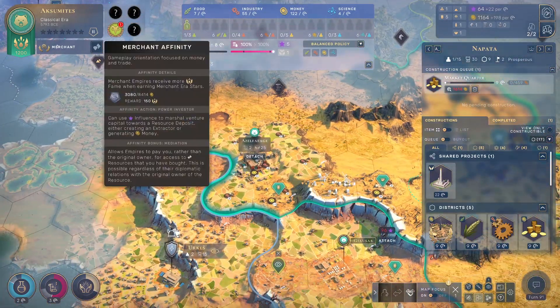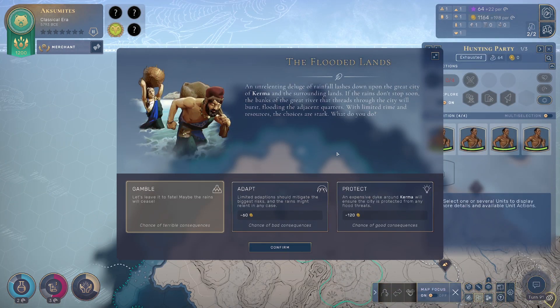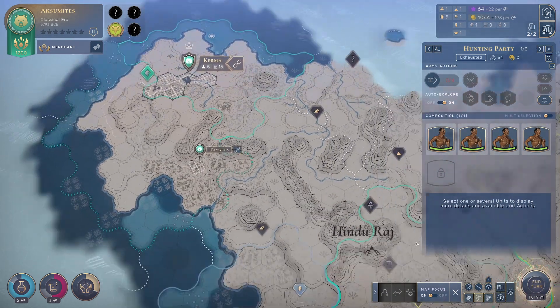An unrelenting deluge of rainfall lashes down upon the great city of Kerma and the surrounding lands. If the rains don't stop soon the banks of the great river will burst, flooding adjacent quarters. Choices are stark: leave it to fate, adapt with limited additions to mitigate the biggest risk, or protect with an expensive dyke. I'm going to protect — this city needs to keep thriving and we have the money.